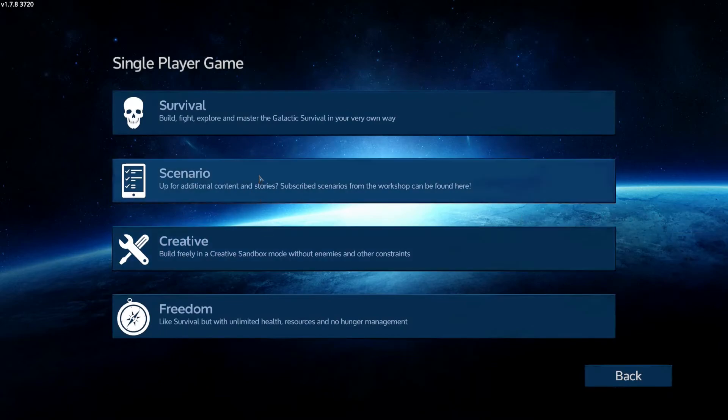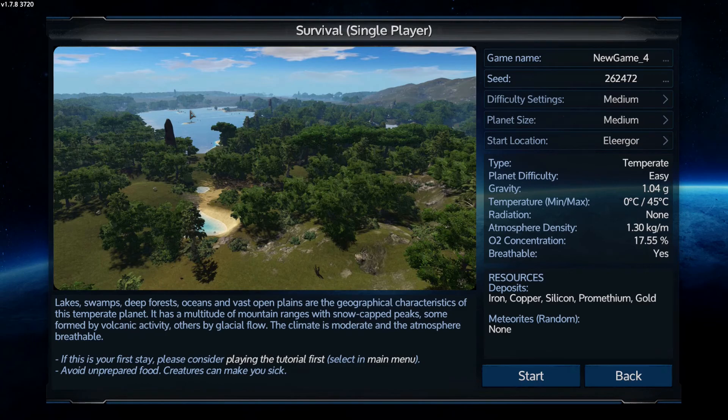So let's do that and then you come to this screen here. Now scenario creative freedom gives you all sorts of options to play with, but we're just going to stick to the vanilla survival — so click on survival, which brings you to this screen.